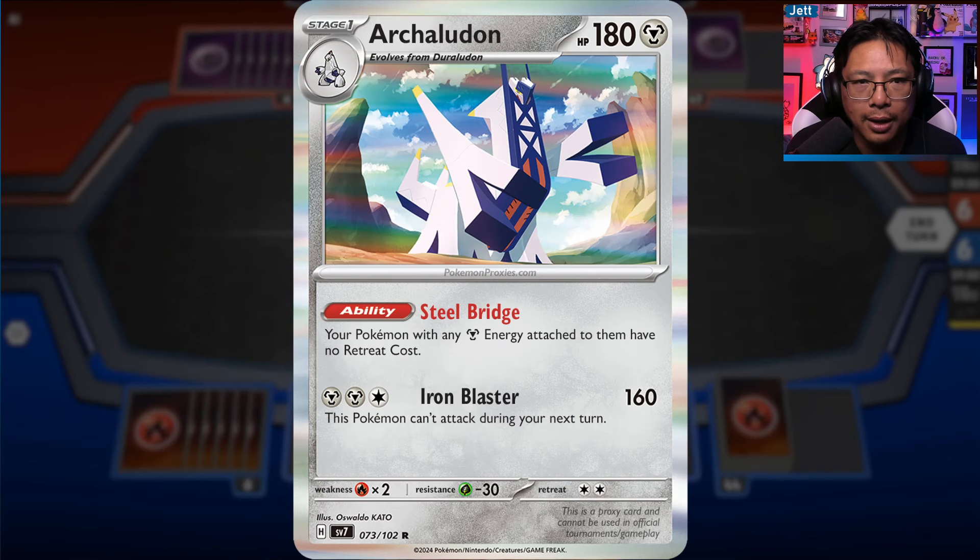We also have a new Archaludon - the first time we've seen this card. Duraludon was last seen in the Sword and Shield era, and Archaludon is its new evolution. It has the ability Steel Bridge, where your Pokémon with any Metal energy attached have no retreat cost. This could be useful for Metagross and Dialga V-Stars, maybe as a one-of tech. Its Iron Blaster attack costs two Metal and a Colorless for 160 damage, but you can't attack the next turn. You could circumvent that since your Metal Pokémon can now retreat for free, but as an attacker this isn't good enough.